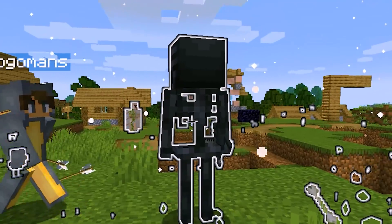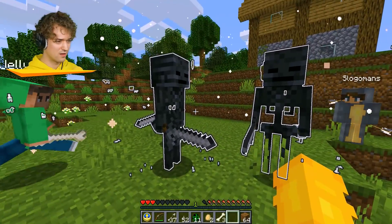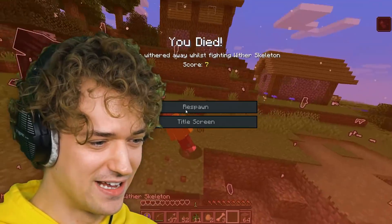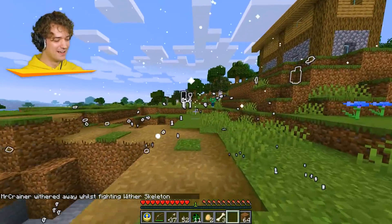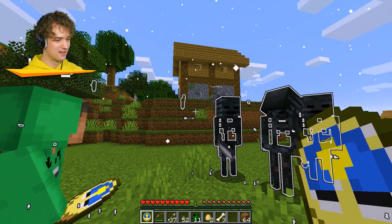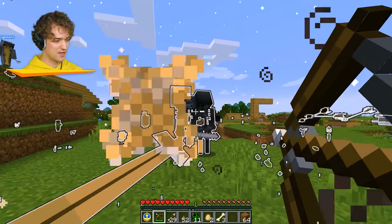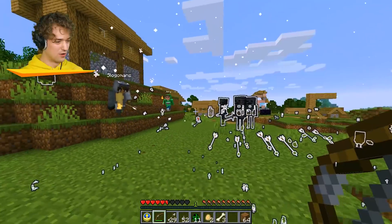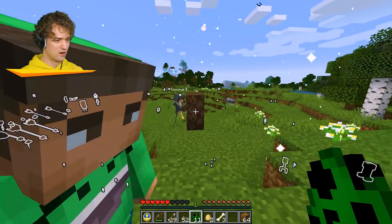I have one other experiment - the wither skeleton! These are so strong, they can kill you in two hits, but they can't do anything to us now. We can even dance among them. Oh, Jelly, you died straight away! I think the wither skeleton is strong. He's got an arrow to his brain. Hold on, are you back soon Josh? We prepared this ritual.